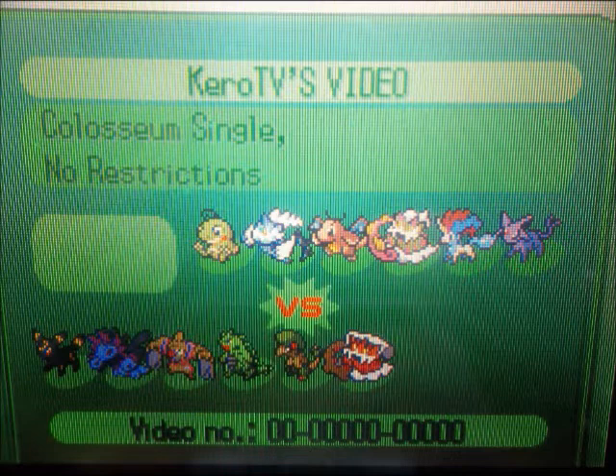Breloom is Breloom — there's a Tech Loom with Focus Sash, Spore, Bullet Seed and all that. And then I've got Landorus — Choice Banded Normal Form with Rock Slide, Stone Edge, U-Turn, and Earthquake.